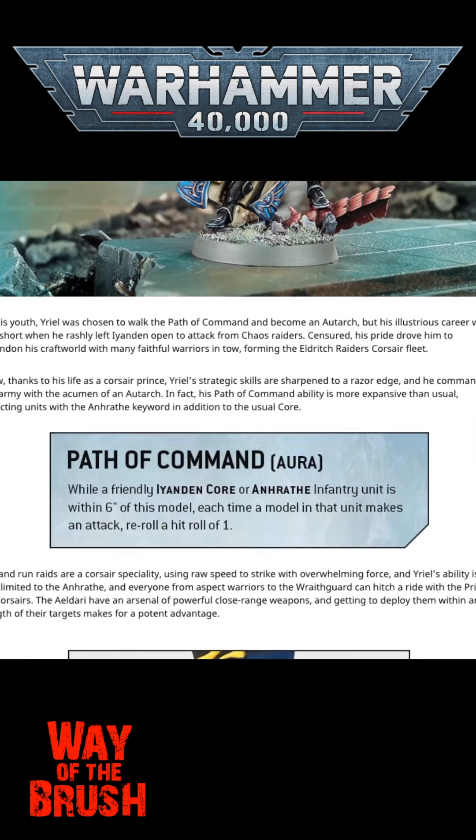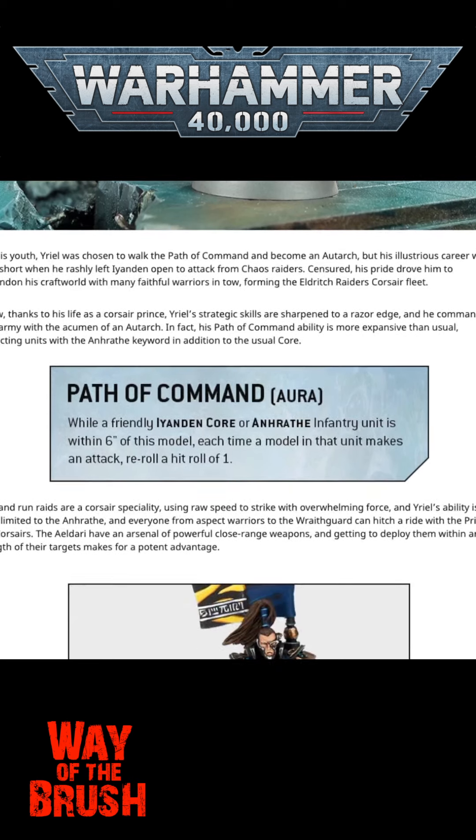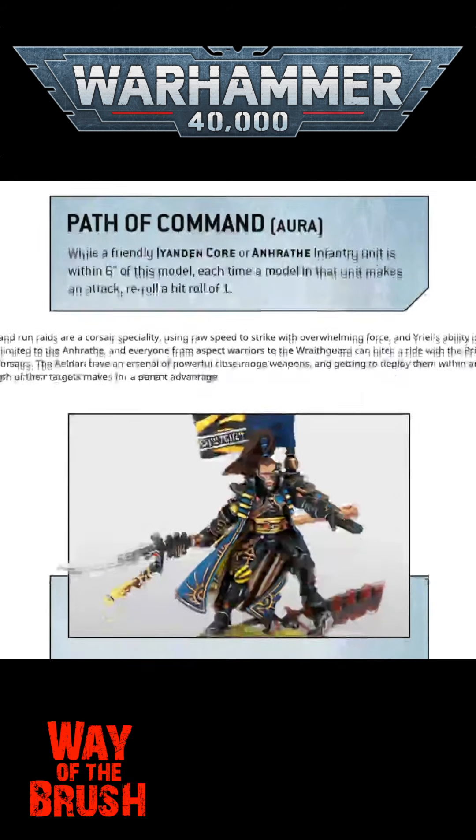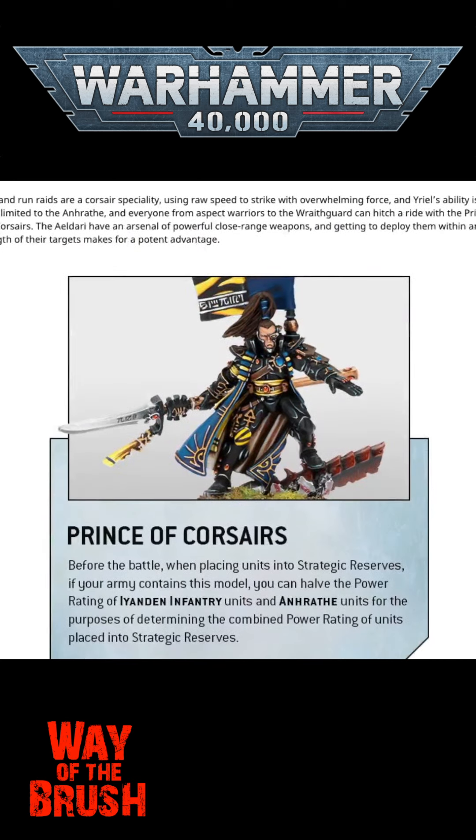He gets the Path of Command. It's an aura — while friendly Iandan and Enrath (Enrath being the Corsairs) is within 6 of him, each time a model in that unit makes an attack, re-roll a hit of 1. Pretty nice, pretty good. I like it. It's a solid inclusion and I like that he's both for Corsairs and Iandan Craftworld. I think that's pretty darn cool.